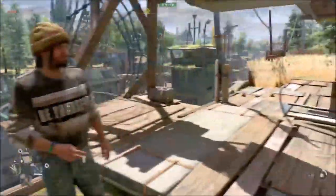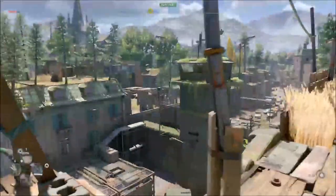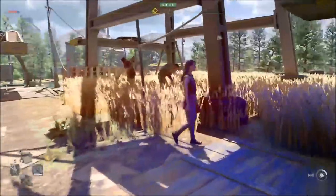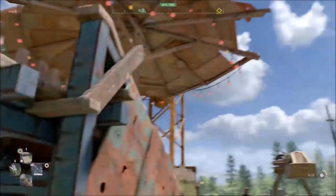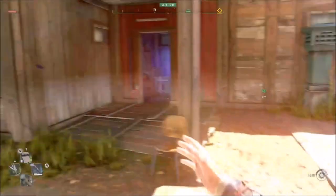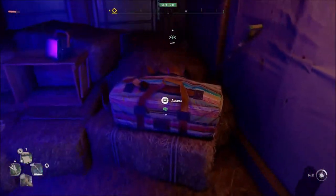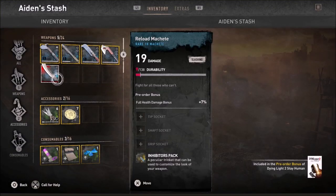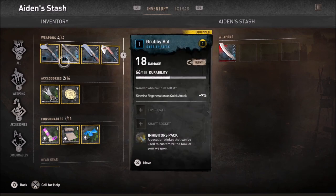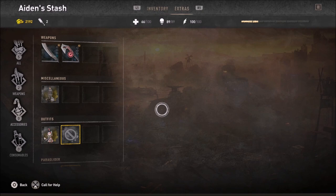Hey everybody, welcome back for another video of Dying Light 2. Continuing from where we left off - between recordings I went ahead and unlocked a windmill, which unlocked a new safe zone where you can buy from merchants. I also managed to get a flame mod, so my weapons are going to be fantastic.